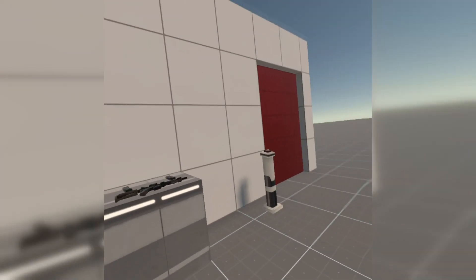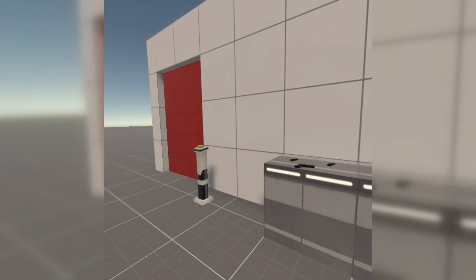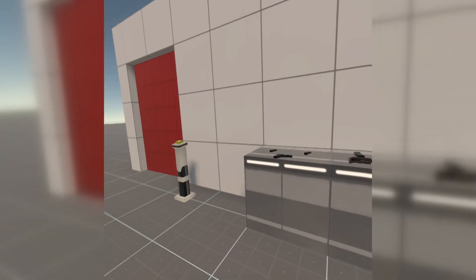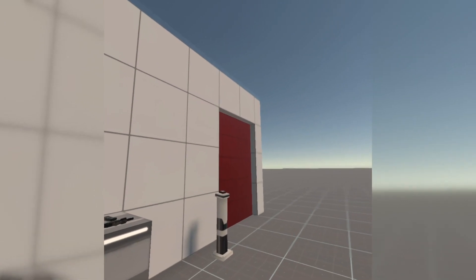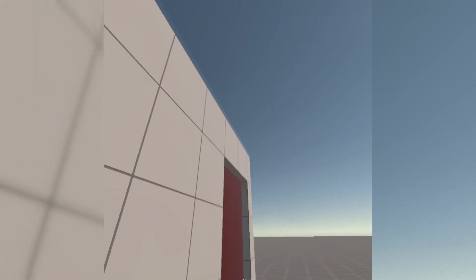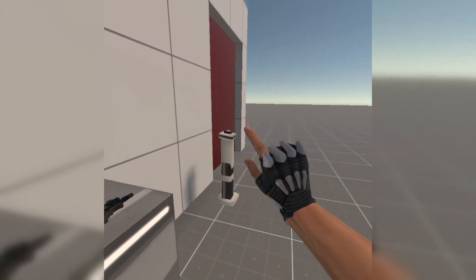Quick demo — pretty cool. Download it for free from SideQuest and give it a shot — it's good fun. It'd be nice just to have another level for developers watching, so you can actually shoot at someone, and maybe another entrance at the back so you don't always know where they're going to spawn from. But yeah, I'd like to see more. Thanks for watching and I'll see you on the next one — bye!